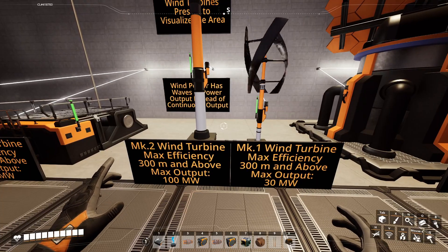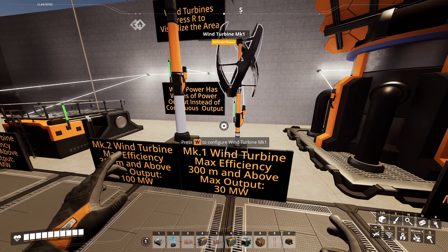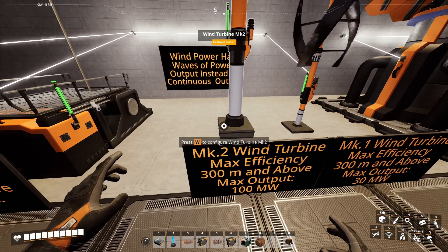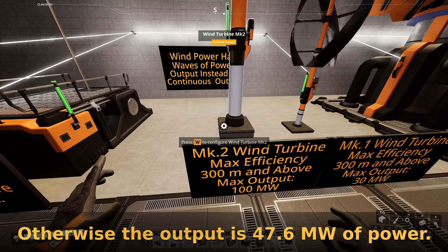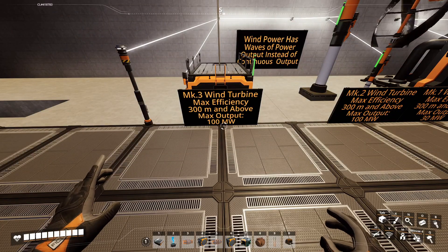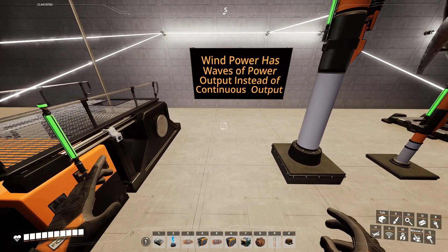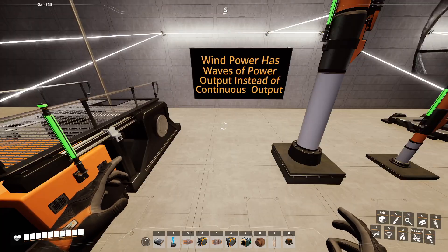Up next is wind turbine. The Mark I wind turbine has a maximum efficiency at 300 meters and above, which gives you a maximum output of 30 megawatts. The Mark II also has a maximum efficiency of 300 meters and above with a maximum output of 100 megawatts. The Mark III wind turbine also has a maximum efficiency of 300 meters and above with a maximum output of 100 megawatts. The difference between wind power and solar panel power is it has waves instead of continuous output.